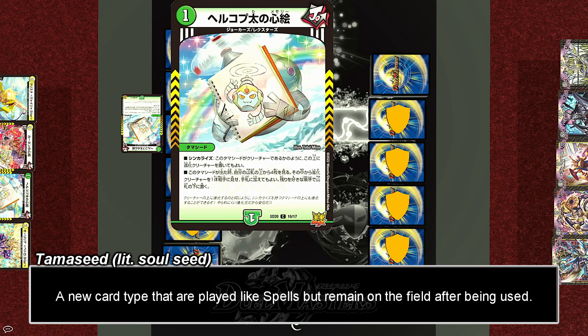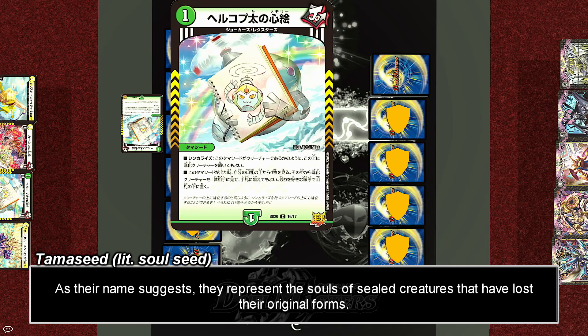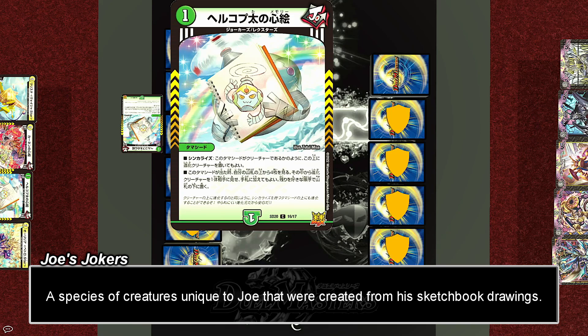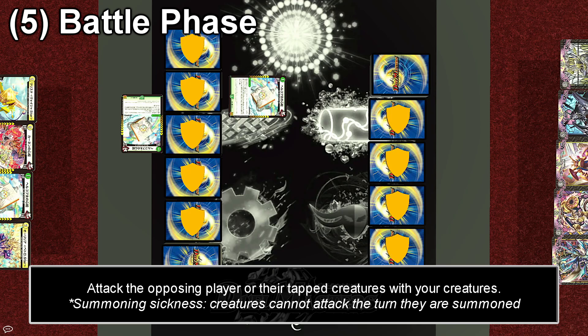Tamashids are a new card type that are kind of like objects or artifacts — you play them, activate their effects, but after that, instead of going to the graveyard, they remain on your field as objects. And in the lore, how these cards came to be is because the villains actually sealed some of the protagonist's monsters in the form of objects. So what you're actually looking at is the soul of one of Joe's creatures, Hellcopter, sealed within a sketchbook drawing. Joe's creatures were originally his drawings that were only brought to life with the help of his partner, Deki.